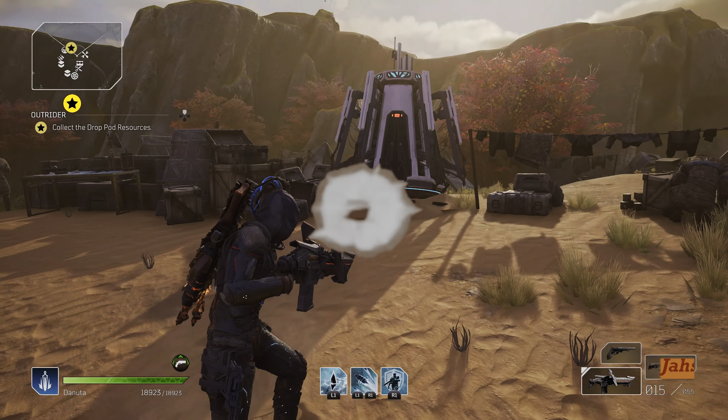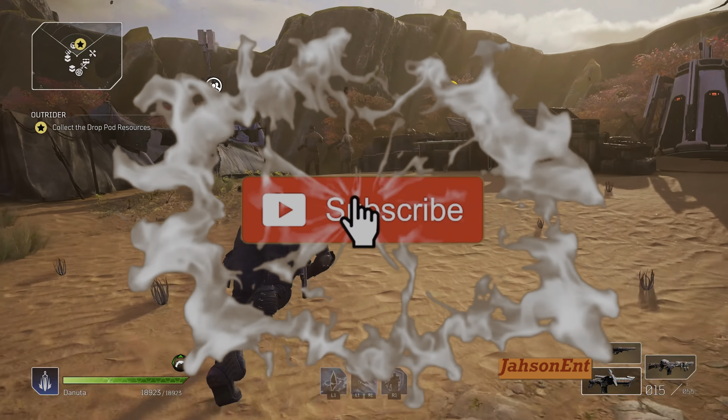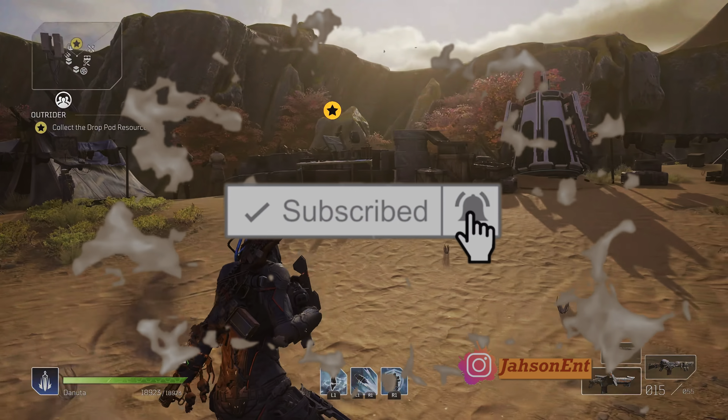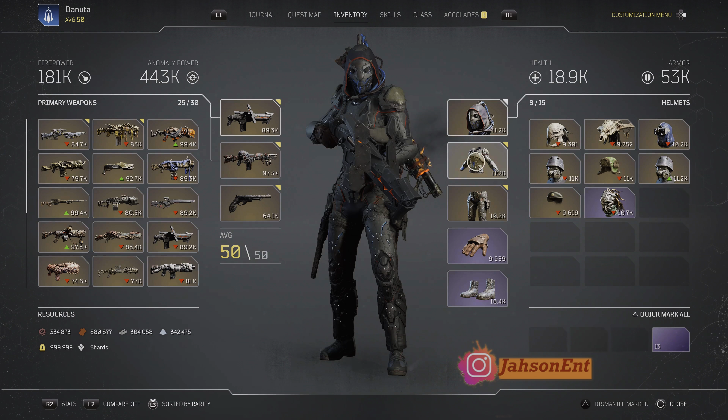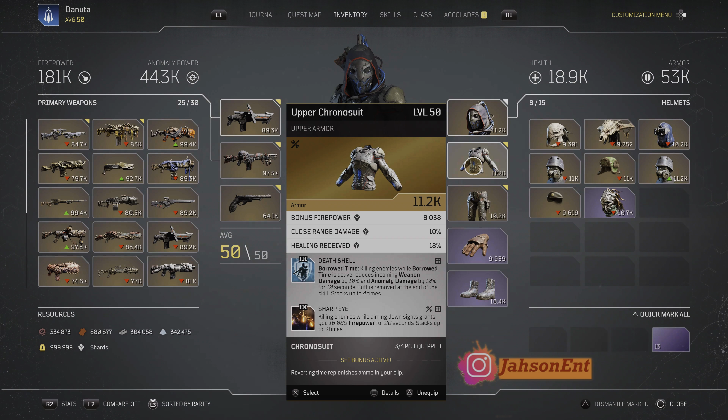Welcome back to our next Outriders video. Today we're checking out the Chromo suit build for the Trickster. For the Chromo suit build you just need three pieces to activate the bonus, and the bonus is every time you revert time it replenishes your ammo in your clip — basically like instant reload from the Acari helmet mod.